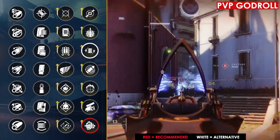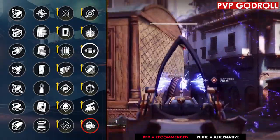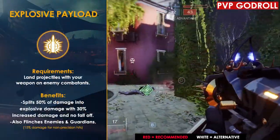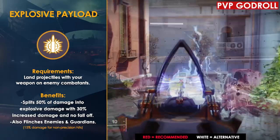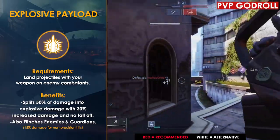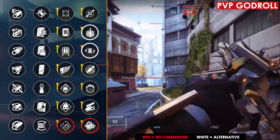Even if you're not able to proc times two, proccing times one and making yourself Radiant on a Solar subclass will also give you that same 0.76 time to kill. If you're running an Arc subclass, Volt Shot is still a decent option — it'll help you get Amped faster. You could also go with Explosive Payload if you like to flinch opponents and be more annoying in the Crucible, as flinching can give you an edge in engagements.